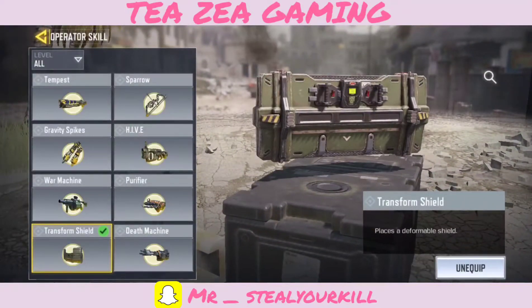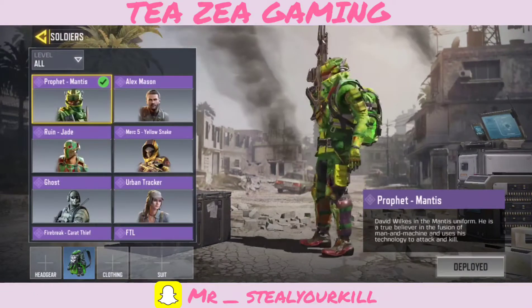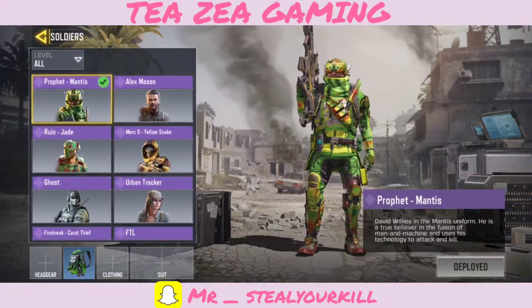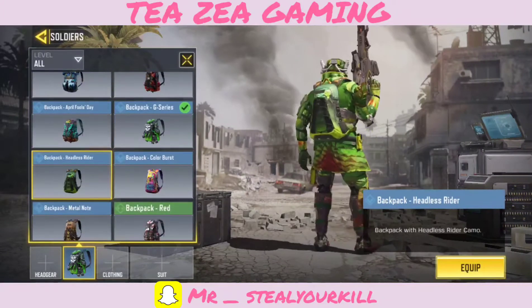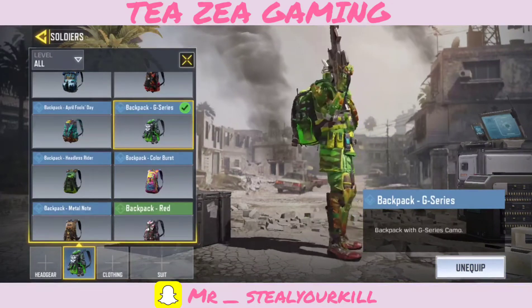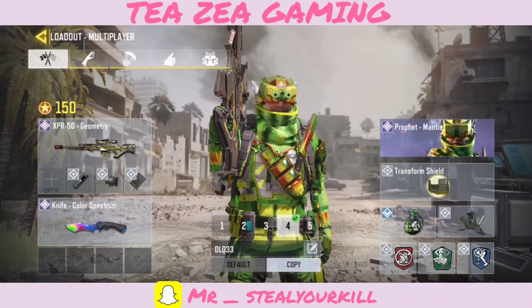We're gonna have a Transform Shield — this comes in handy especially when perching up, so I think that'll be really nice. Now for our skin, we finally have the Profit Mantis, just look at this guy — finally got it, about damn time. He's looking really nice. For the backpack we're gonna use the G-Series — even though we could use the Headless Rider, the G-Series matches this outfit so I'm gonna use it. Alright, that's the loadout.